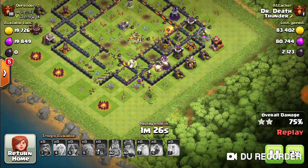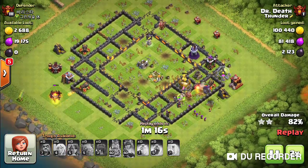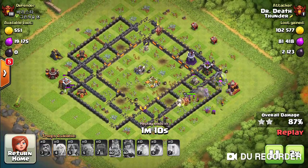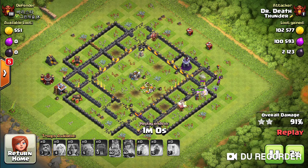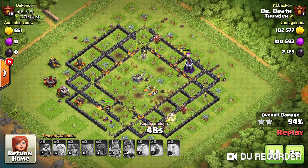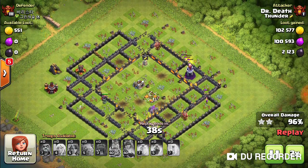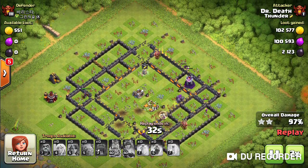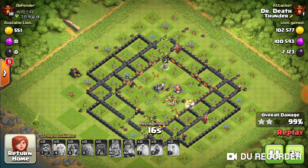I used the freeze on that to prolong the tanks there. Notice how it's just spread all over, but Valks are pretty quick, pretty tough, and pretty strong. The queen's going to run over there and get all that stuff. Meanwhile the wizard tower takes care of the Valks, and now the queen has to backtrack and get that — she'll beat at the wall and get the gold mine.